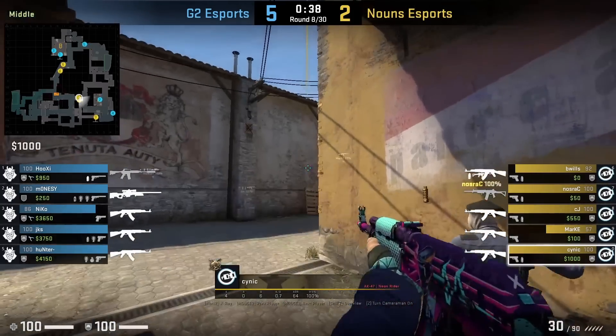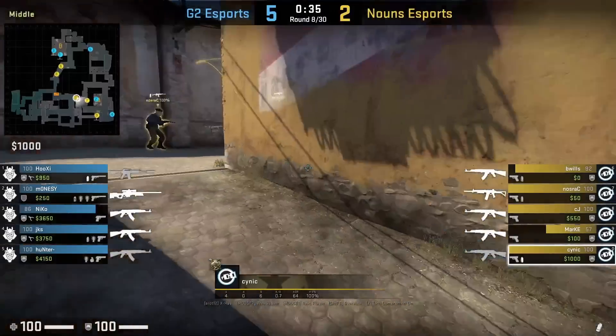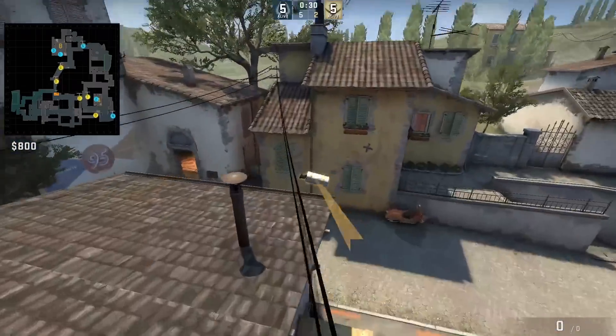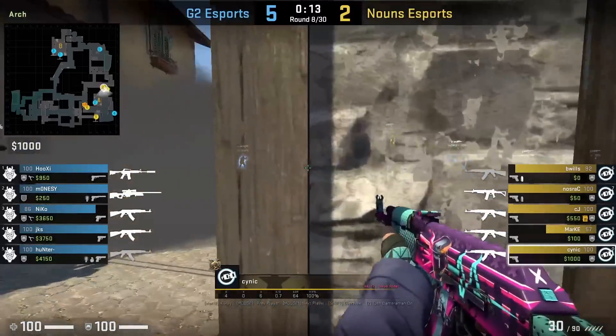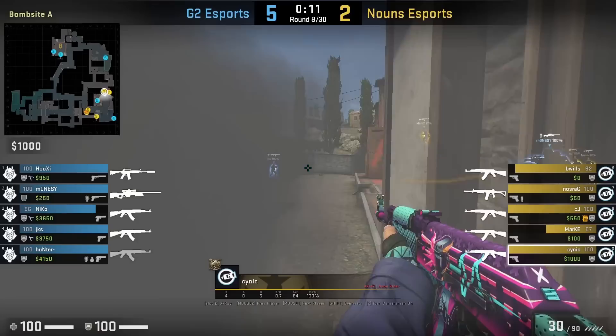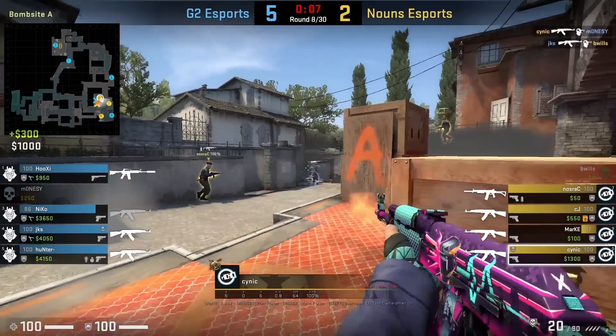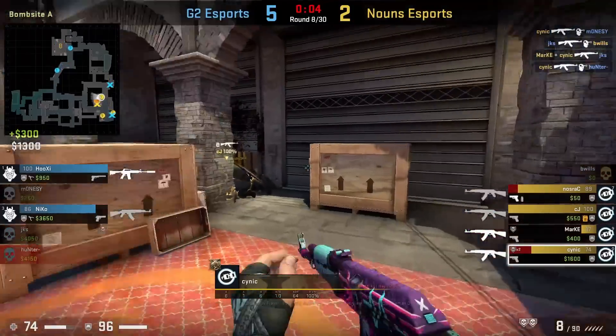Cynic is going to smoke Modo with a different lineup. The Modo smoke he throws is going to leave a gap towards the right side of Modo when they wrap towards long. G2 players think that Modo's actually smoked off, however to their surprise Cynic comes through and is able to frag multiple players.